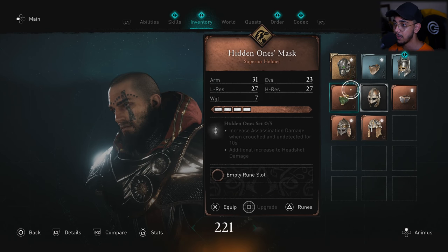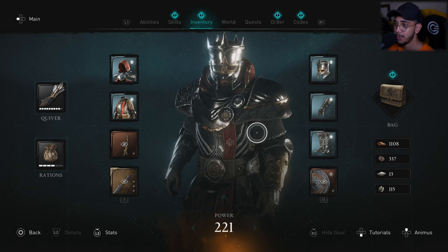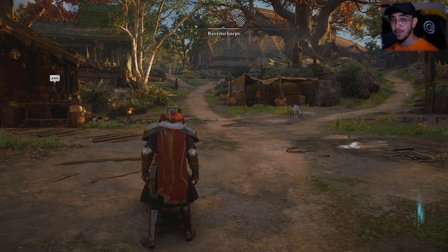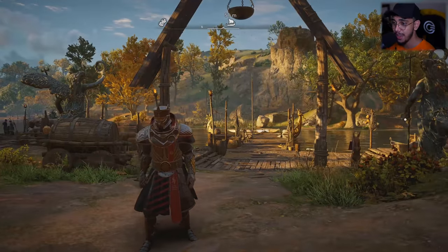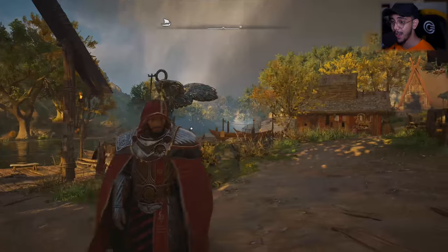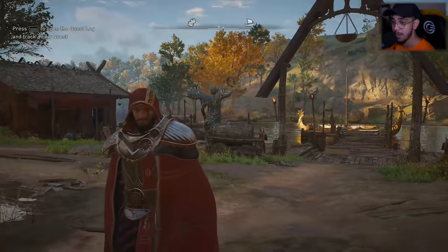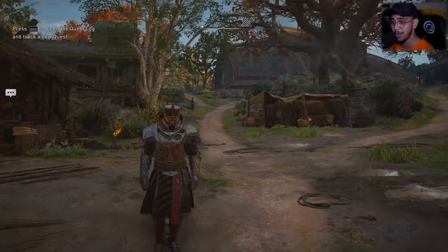That is how you find the Thane's Helmet. Let me go ahead and put that on to show you how it looks. There we go — that is the complete set of how your Thane's outfit is going to look. Now that we have all five gear pieces to complete the Thane's outfit, the red and silver accent is giving me a lot of a Templar vibe — the Order of the Ancients.